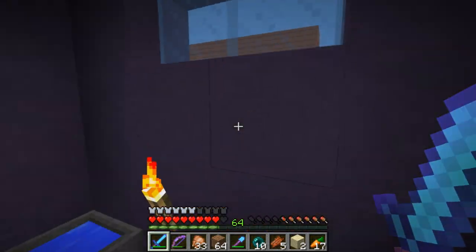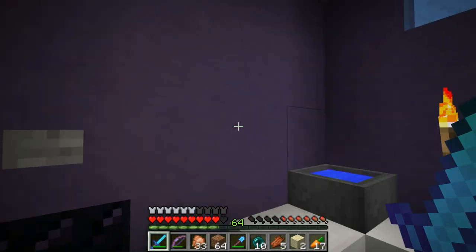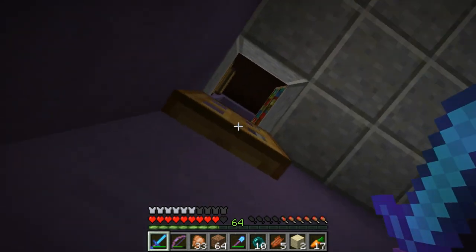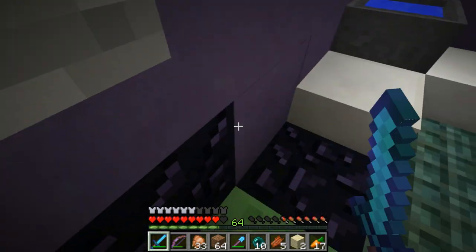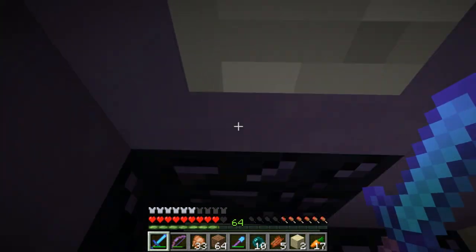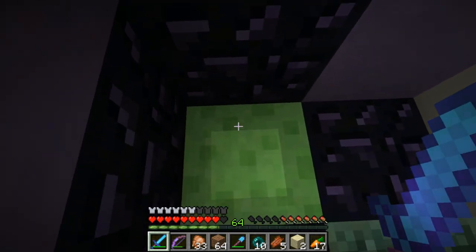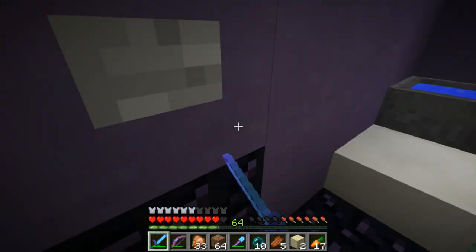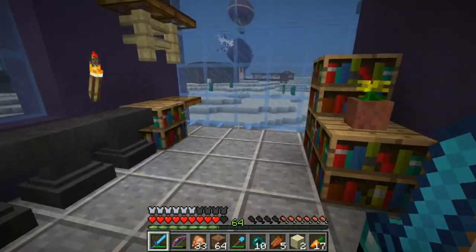Here we got the bathroom — pretty basic bathroom with an enchantment table, of course, because it's the enchanter's house. Right here we have the express route up to the bedroom. It was an express route at one point. There we go — express route up to the bedroom.